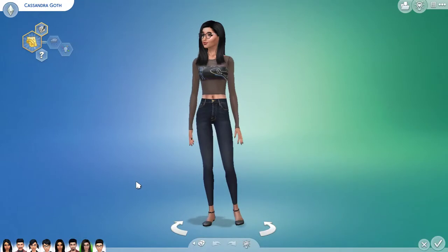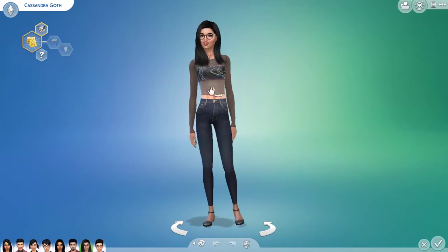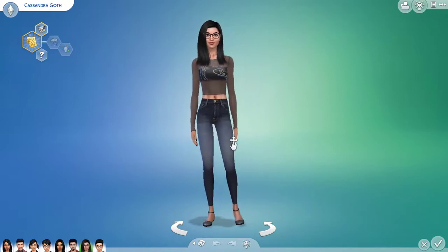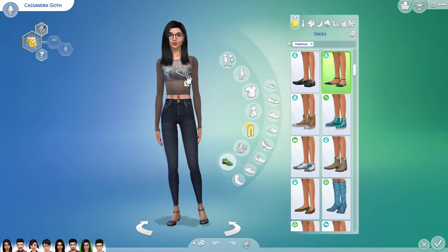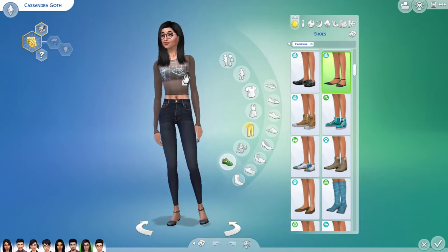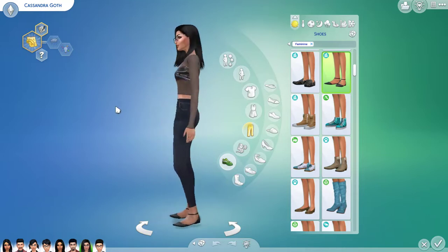This is the new and improved Cassandra Goff. I gave her some CC nails — I feel like she would wear long nails. I tried to stick with her black color scheme but gave her some dark denim jeans. The shoes are not CC; they're from the City Living expansion pack. I changed up her shirt and added a little bit of color to her outfit, because she's still a teenager and I wanted to show her more adventurous side.